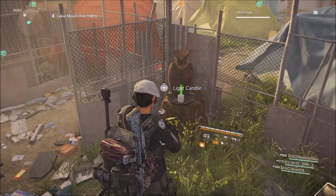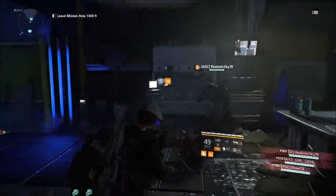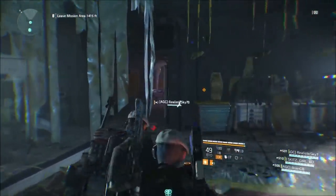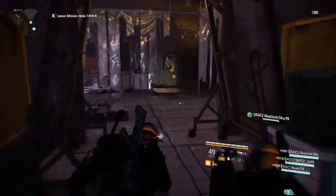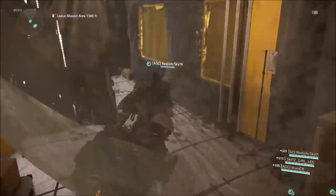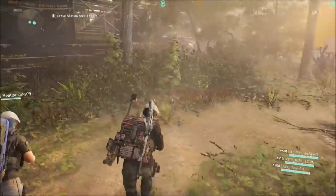There you go — once you hear the owl, that means you've done everything correctly. Come back to where owl number one is and now there will be a hole in the ground that you can drop into, which will lead you to a secret little passage.